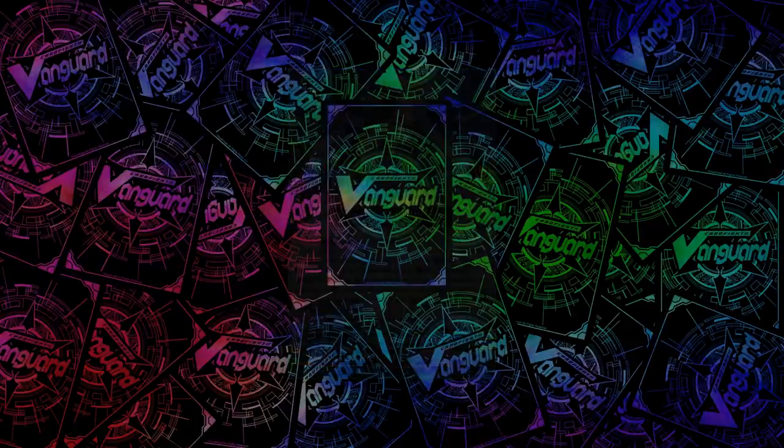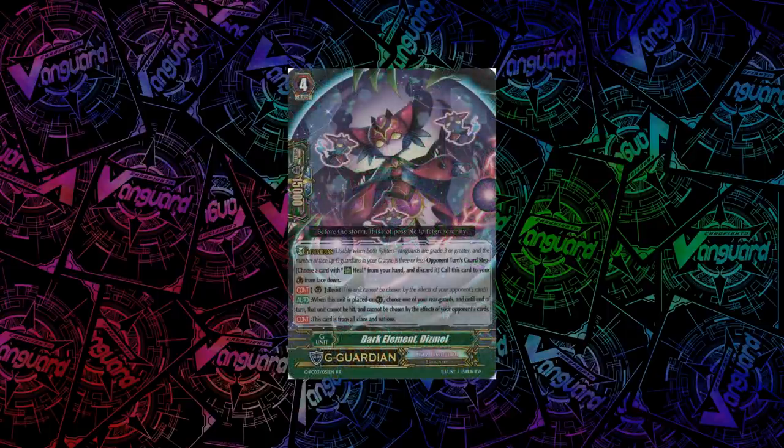Finally, we have the counter to anything that retires and also Laurel — Dark Element Dismal. It has Resist, and the skill that when you guard with it, you can choose one of your G-Guards, and until end of turn, that unit cannot be hit and cannot be targeted by effects of your opponent's cards. This is really good against anything retire-heavy and against DP. You'll probably run 2 or 3 in each G-Zone, and most G-Guardians are being run between 4 and 6.